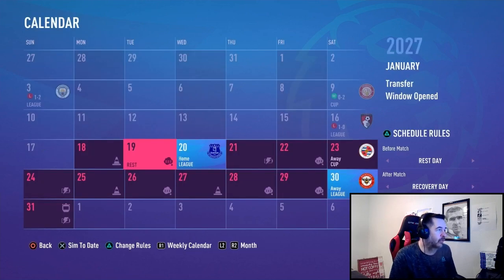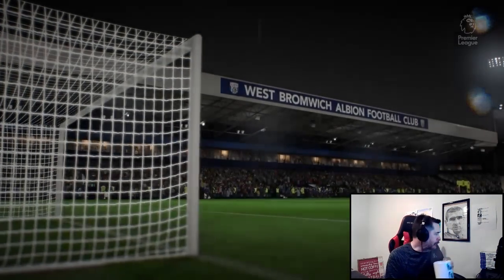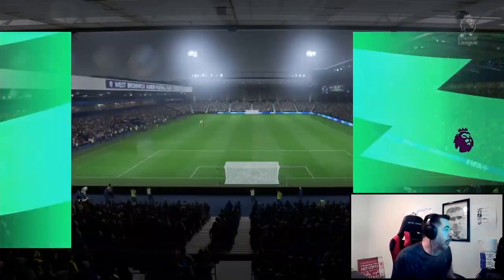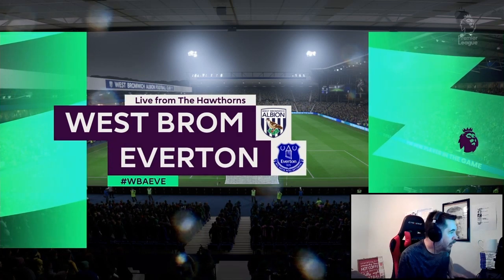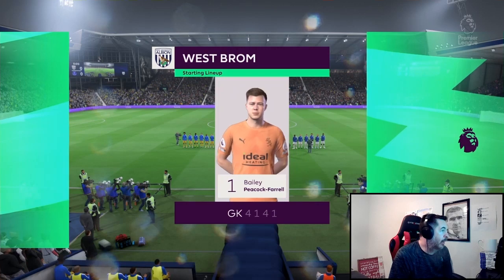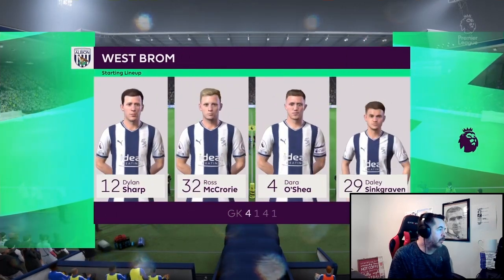In today's episode we face Everton at home in the league, then a quick trip as we take on Reading in the FA Cup on Saturday, and we finish today's episode before the January transfer window with an away game at Brentford. We're starting with a game at home at the Hawthorns taking on Everton, and they're going well this season in the league table so we're going to have to be on our game. We've changed up the formation.